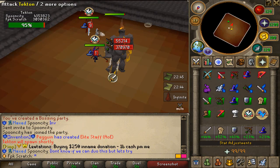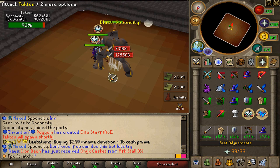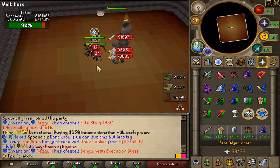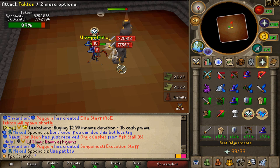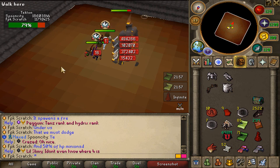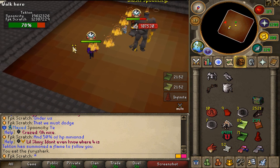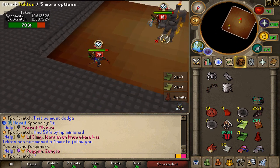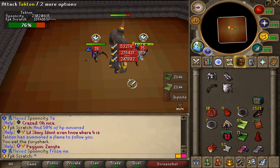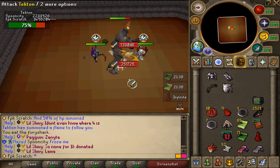For Dekton it's the same concept: at 50% HP, 3 minions spawn and we must kill them. Also, every 20% HP the Dekton spawns fire under all players that we must dodge. By the way, this is my first Dekton kill so don't judge me! We need to dodge the fire — feel the flames — just move out of it like that. Easy peasy.